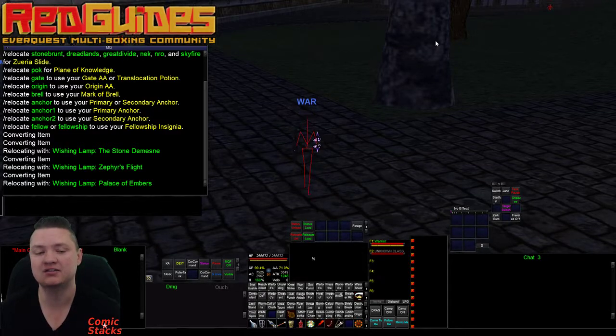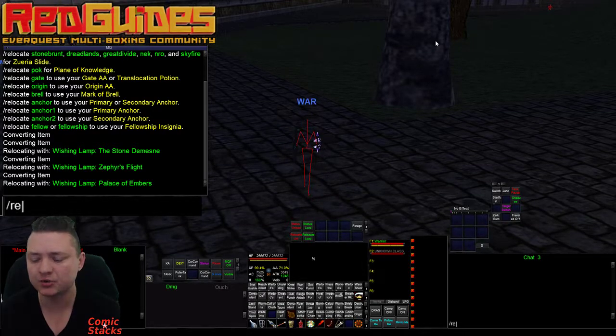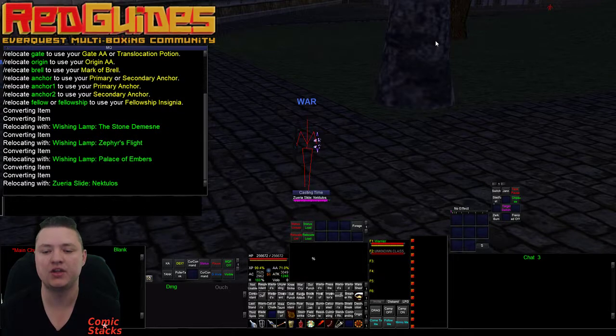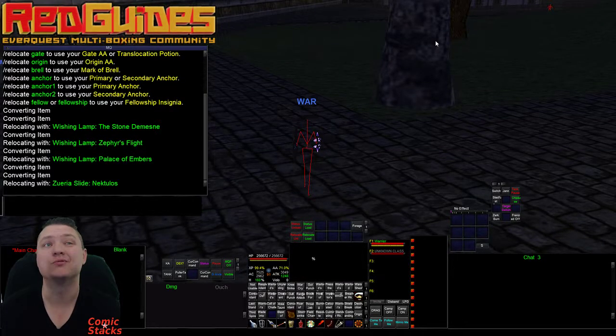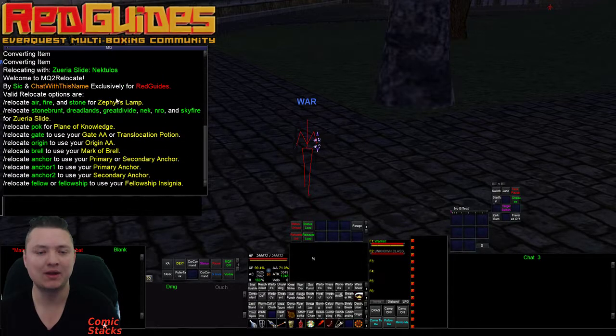We have the same thing with the Azuria slide, so we can do relocate neck and it's going to convert the item a bunch of times and then click it. That is super rad. We have options in there — do relocate help again to bring back the screen. We have the Zephyr's Lamp and the Azuria slide, those are the only convert items I'm aware of that do what we're trying to do.